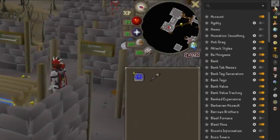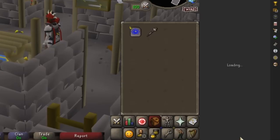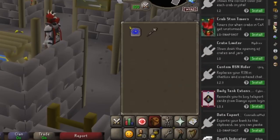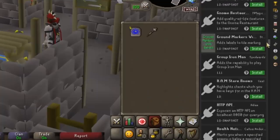To find these external plugins, you go to the plugins panel on Runelite and scroll all the way to the bottom where it says Plugin Hub. Here there are around 100 external plugins that you can install completely for free. So in this video, I'm going to go through the best and most powerful ones.